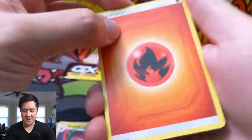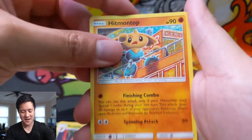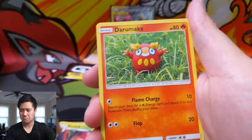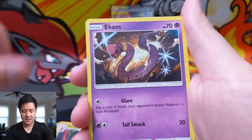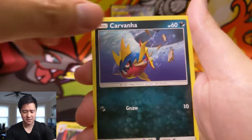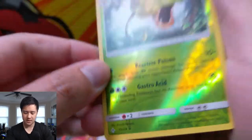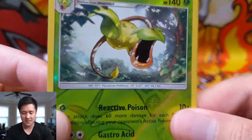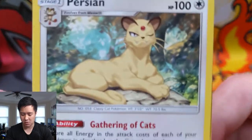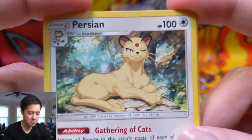Last pack — we don't need any last pack magic, but we'll definitely take it. We got a Graveler, Hitmon Top, Caterpie, Cottonee, Ekans, Carvana — a lot of the same cards from last pack. Victory Bell reverse — I think that's a regular rare or a holo, but I love that art. And then the buff Persian to wrap up this pack.